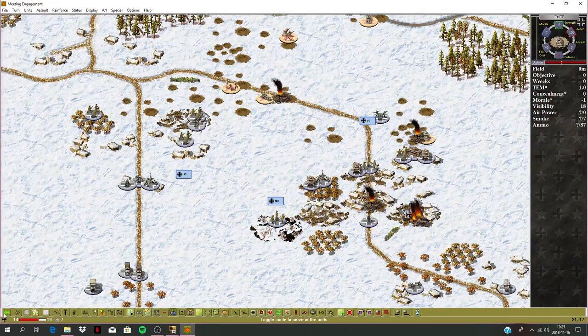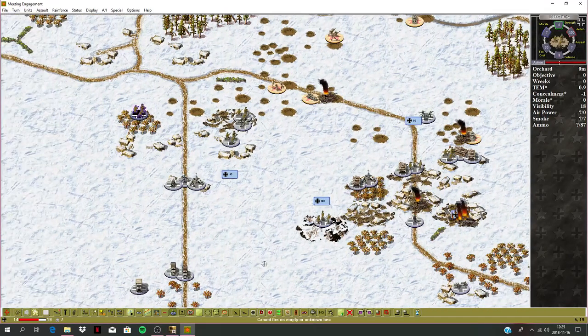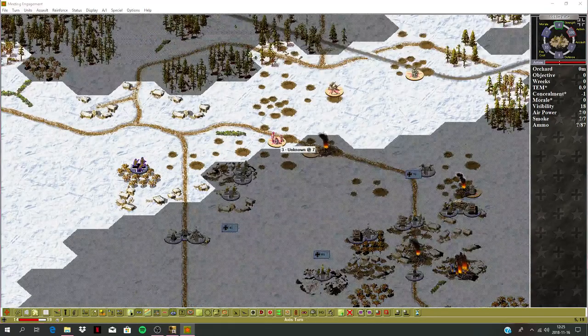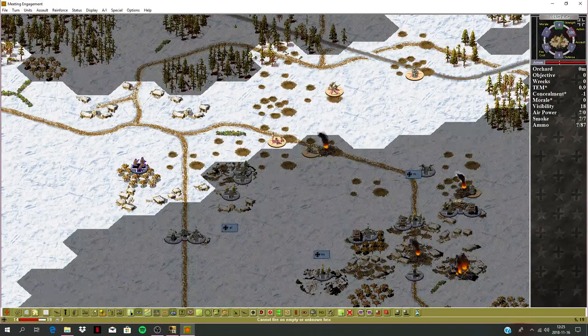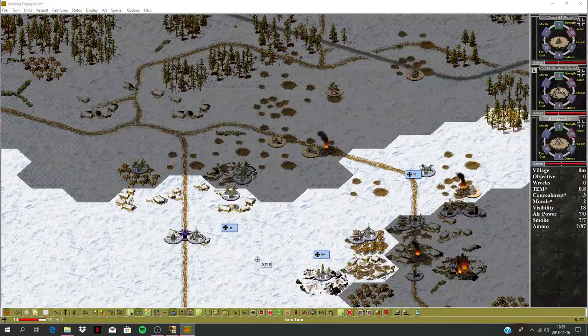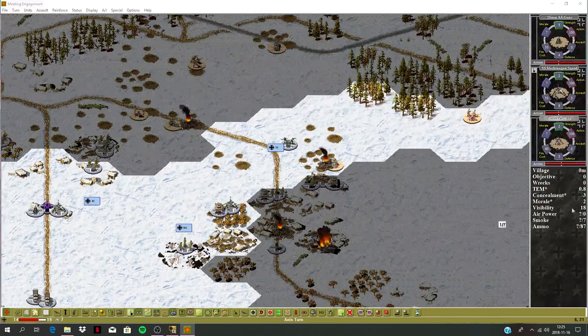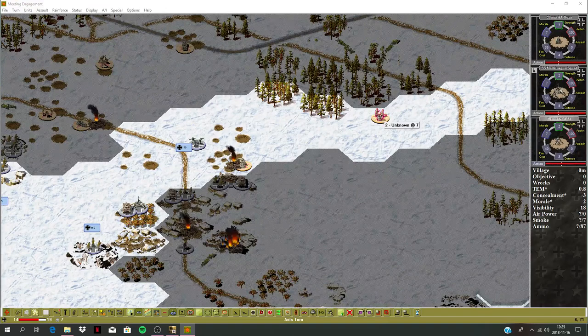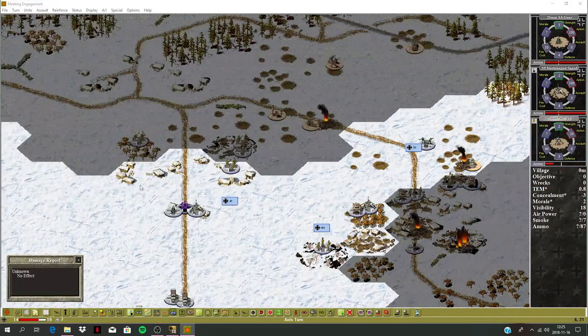Starting left to right with units that can actually fire. This unit here can shoot at that squad. Maybe I should move them up and take that village instead. We've got some mortars that can do some direct fire on this retreating engineer unit — but the range is getting long, no effect.